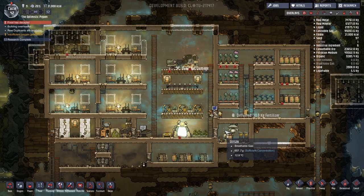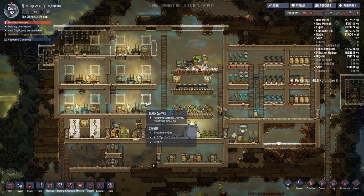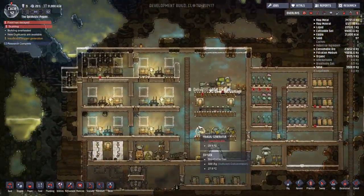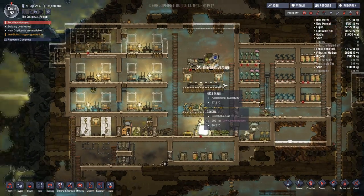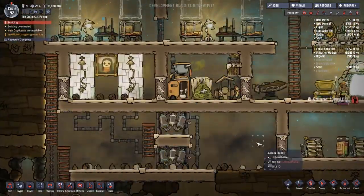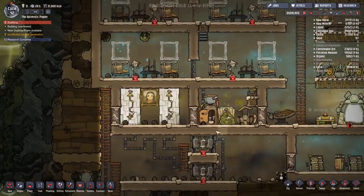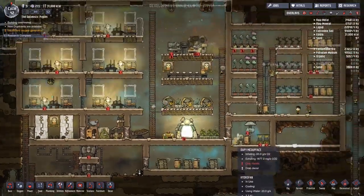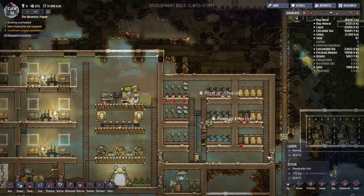Hey guys, welcome back to the fourth decadal cycle of the Optimistic Pig Pen. We're playing Oxygen Not Included, the space colony simulator that's still in development. Last time we managed to sort our sanitation - we've got a real toilet that flushes, a couple of showers, and down here is our water processing. People are going around getting food.